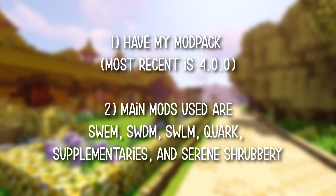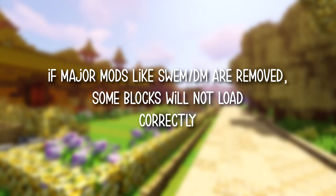First, you must have my 1.18 mod pack. If you don't want that, the major mods used are SWEM, DM, LM, Quark, Supplementaries, and Serene Shrubbery. If you don't have these mods, then the barn might not load completely. If it's something like Serene Shrubbery, that's just the flowers — that won't be a big deal — but DM missing means that most of the blocks disappear.